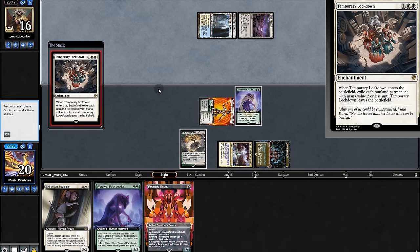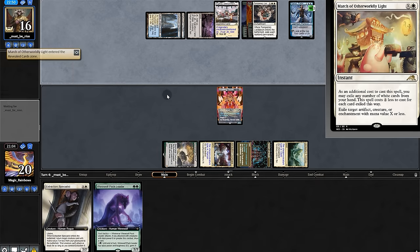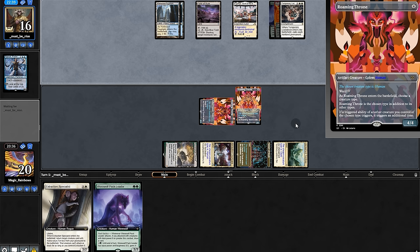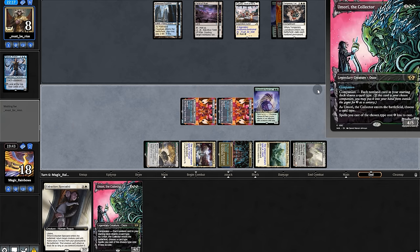Opponent plays Temporary Lockdown, wiping our board. We'll play our Throne while they're tapped out. Opponent plays Narset, digging for a march. And another Throne! We'll swing at Narset and play another Throne — they basically have Ward 4. Let's just hope no board wipe. Land for us, play pack leader, we do eight damage and put our Ooze in hand.